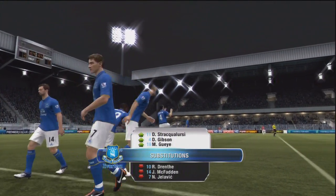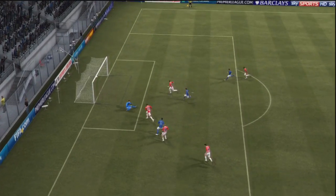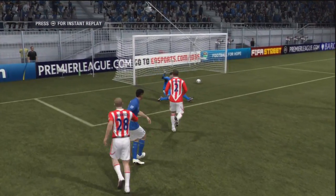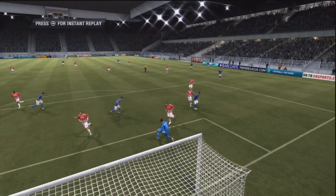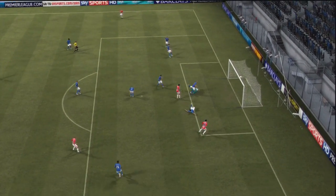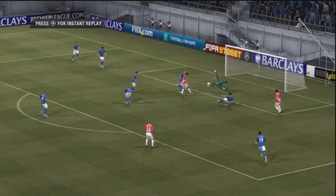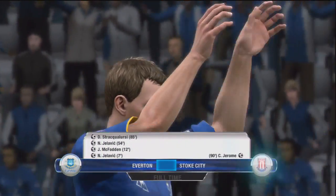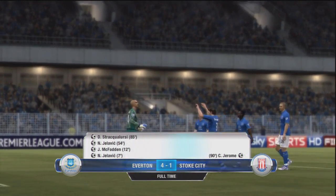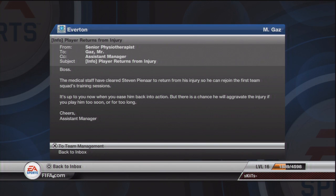I decided to make three changes - I took Jelovic, McFadden, and Jentha off and brought three new players on just for some match fitness and experience. Then Strakwalursi - I don't know how to pronounce his name - as soon as he gets brought on, that is a beautiful finish. I wasn't expecting him to score that, but he does a great job. It is the 90th minute, and Stoke manage to pull back a goal, a pretty nice one actually, but it's really only a consolation at 4-1. The game ends at 4-1, a very nice result. It's nice to see that new striker of ours - I'll call him S - got on the scoreboard.